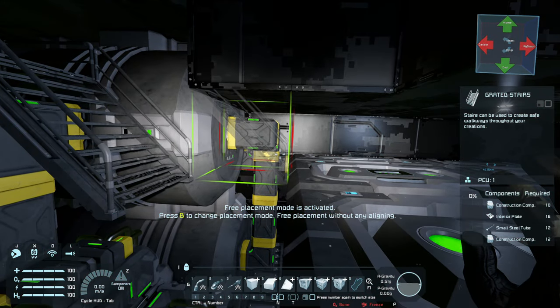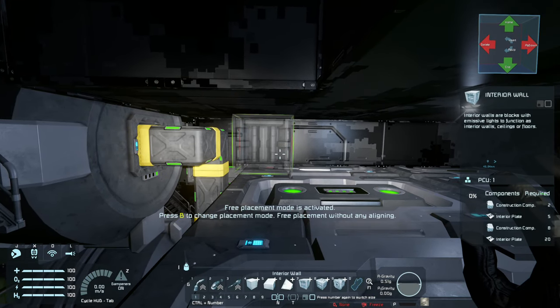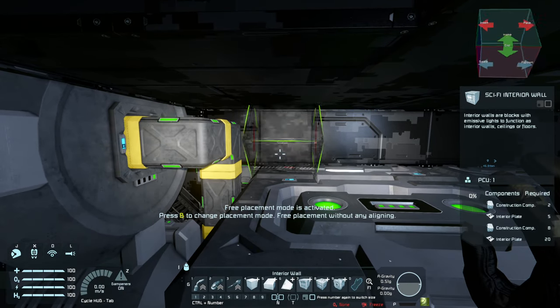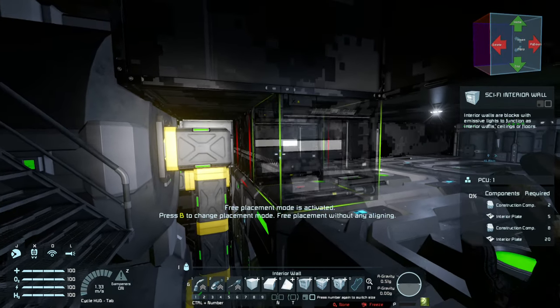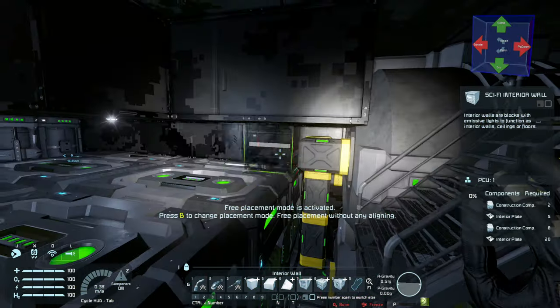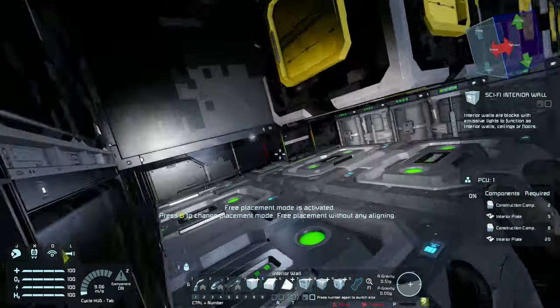So we'll grab some stairs like that. And then before I get too far, I want to put a wall here as well - just so I know what I'm dealing with here. So I might make this out of sci-fi interior blocks. Which way can we orientate these? I think I may orientate them like this. But I'll turn mirror mode off because if I leave mirror mode on, the blocks will end up being spun around that way on this side. So I think that looks a little bit better, and that way they all match up on this side as well.